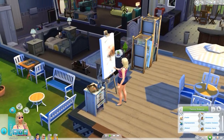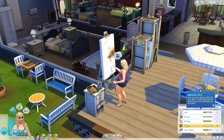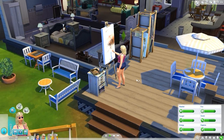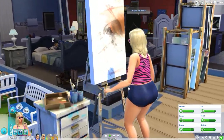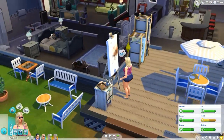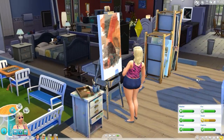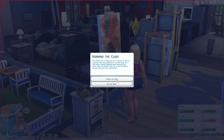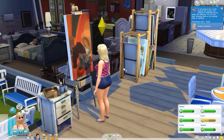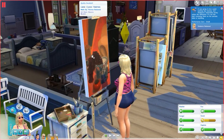My Sim is a level 10 painter because she paints a lot and makes all the money. She's inspired right now, so we'll click on the easel and do a large classic painting. We've finished painting and this one will sell for $1,024. It's excellent quality, just below Masterpiece.